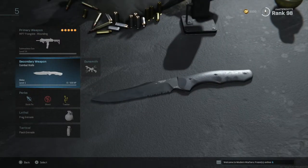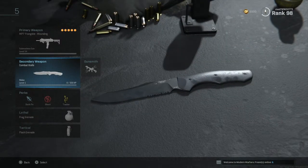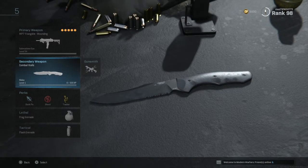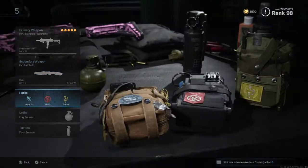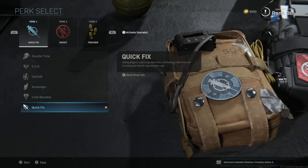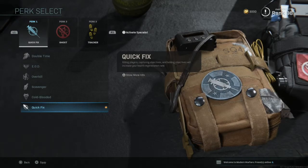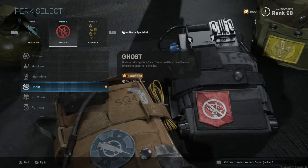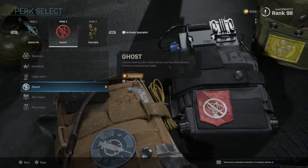Have the combat knife as well. When you spawn, switching to the combat knife is actually the quickest method of moving around the map, so it's very important for getting to areas as quickly as possible. For perks we have Quick Fix — when you get shot and manage to kill that player, your health regenerates almost instantly, which is very important especially if there are multiple enemies around you.